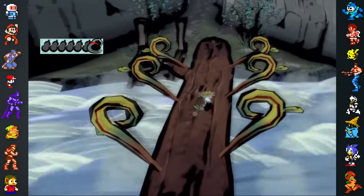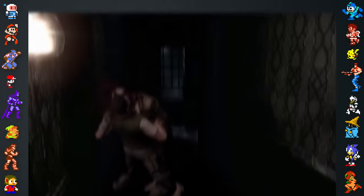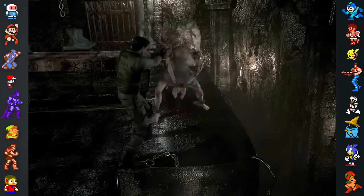Did you know? One of the earliest inspirations for Okami was Capcom's remake of Resident Evil. Released in 2002 and originally developed for the Nintendo GameCube, Resident Evil utilized the new console's graphical capabilities and stunned critics with its atmospheric visuals.